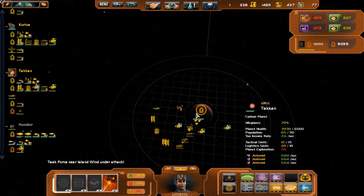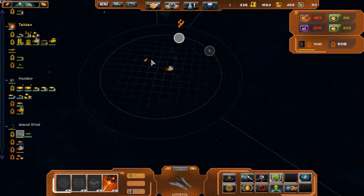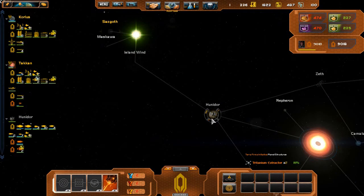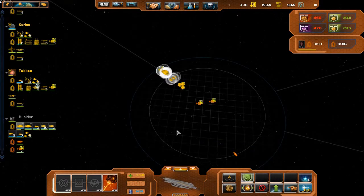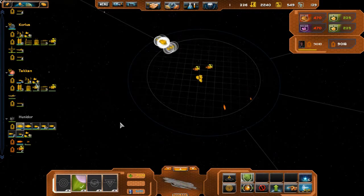That Island Wind transport's gonna get destroyed quickly. My tank vessel reported — they're actually focusing their fire more on the scouts. He's coming at us, and if he gets close enough to our fleet he's gonna get destroyed. I'm not really sure what that strategy is.